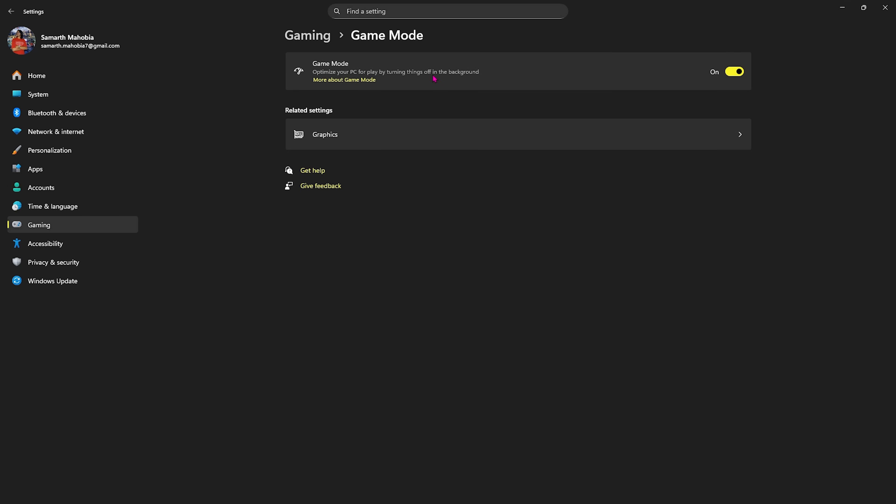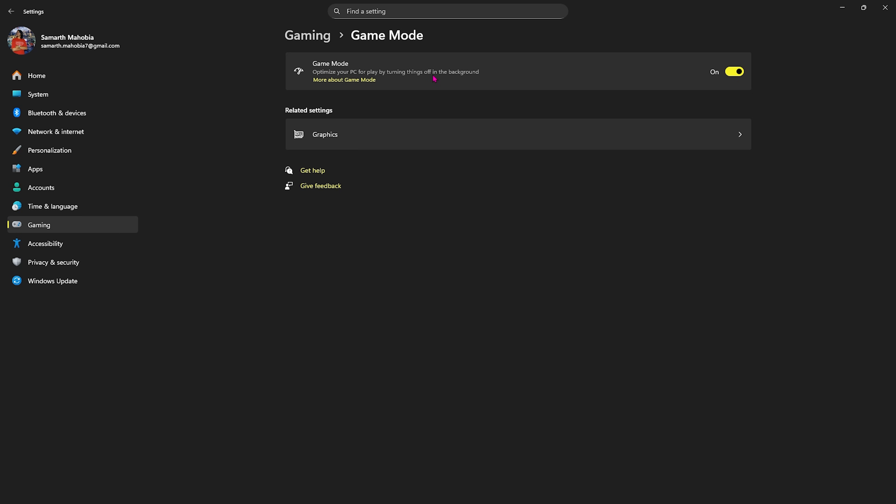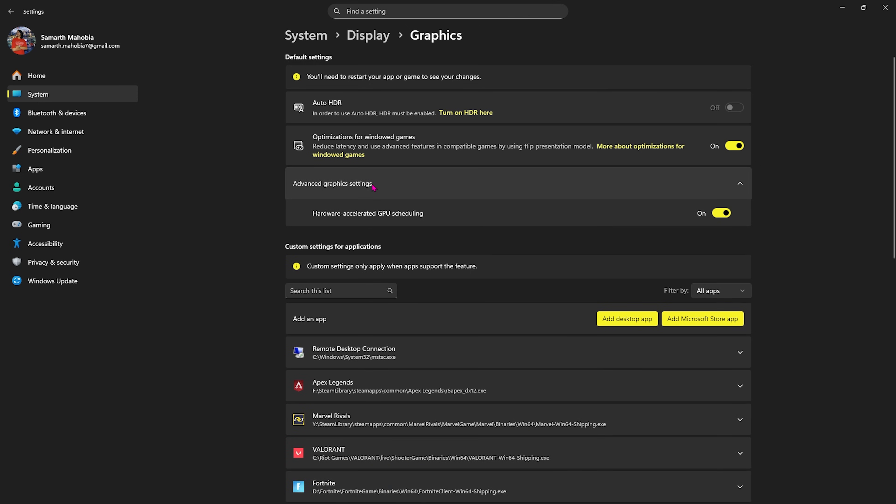Then go back to Gaming, head over to Game Mode, and turn it on — it will turn off background applications to optimize performance. Click on Graphic Settings underneath, then click on Optimizations for Windowed Games, select Advanced Graphics Settings, and enable Hardware Accelerated GPU Scheduling. Both of these options help reduce input and render latency and better utilize your graphics card.